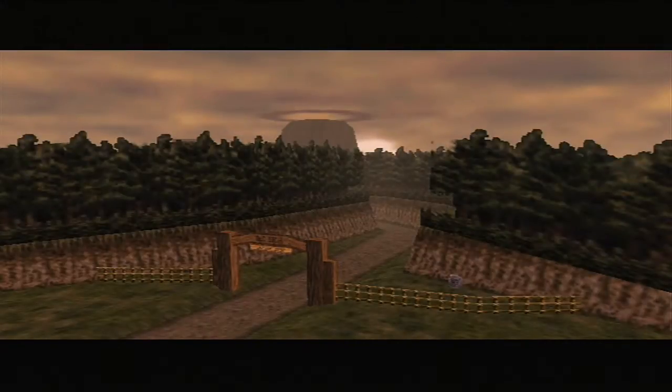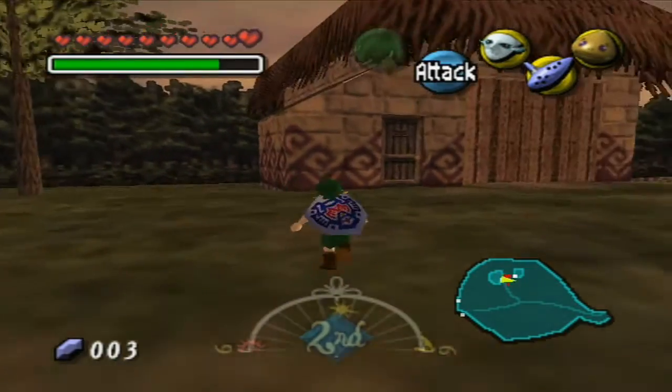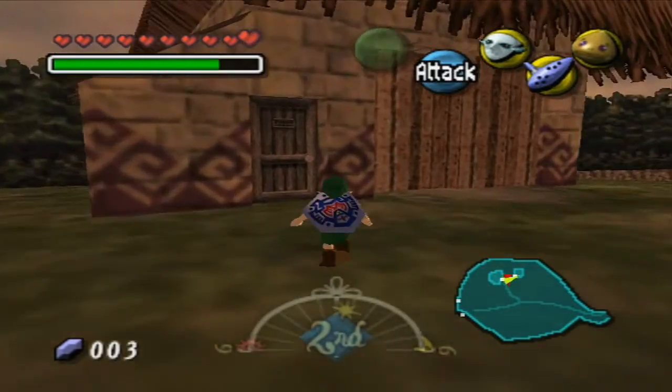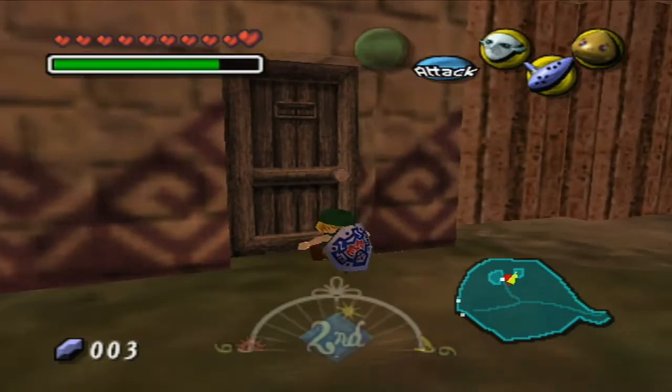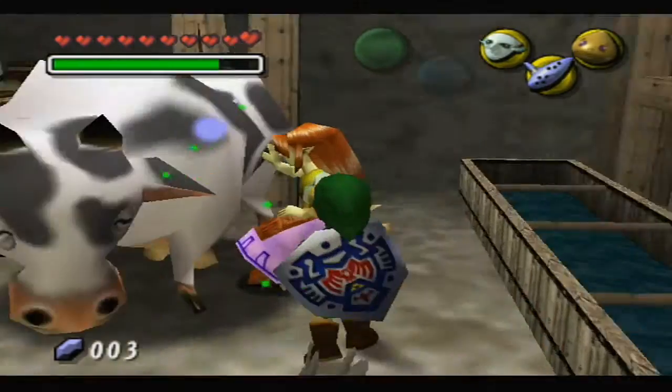Hello everyone and welcome back to Let's Play The Legend of Zelda Majora's Mask. We're going to start off right here at the beginning of day two. We're back in regular Romani Ranch — I went ahead and restarted that save from last episode where I showed you the alternate Romani Ranch. Actually that was just an entirely separate save. But anyway, I want to go ahead and talk to Kremia.